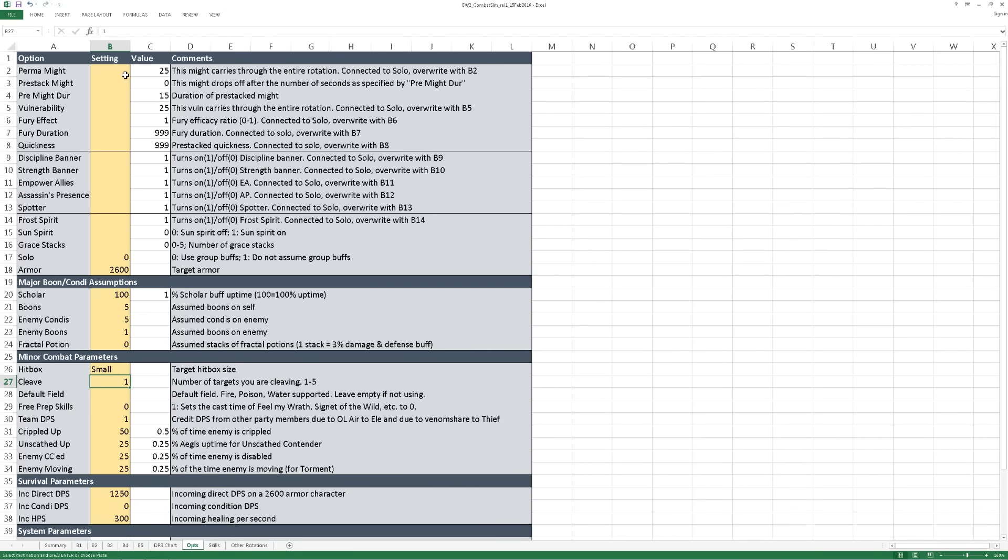There are a number of options in the Settings tab so you can look at specialized scenarios. You'll want to mess around with the values in the Settings column, not in the Value column. One of the most important settings is Solo — with a Solo setting of 0, you have a certain amount of pre-loaded group buffs. Set it to 1 to turn all of them off. Or if you want some of them, keep a 0 and put in a number in the corresponding setting cell above to overwrite that default.